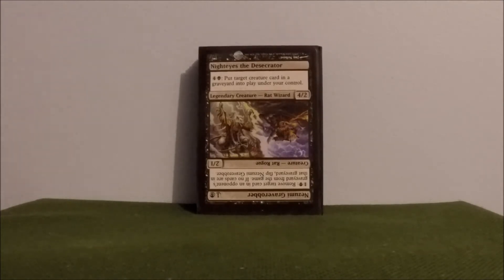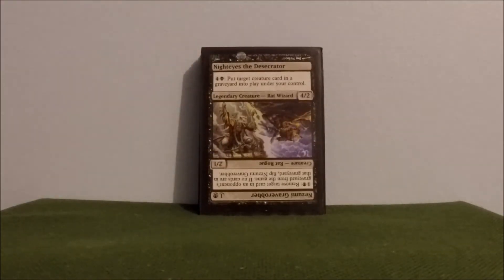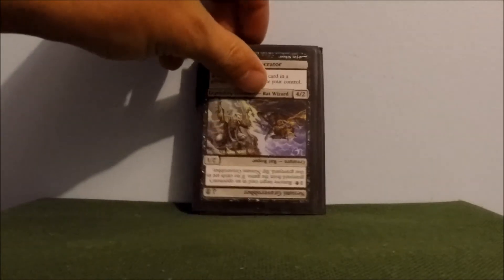Moving into creatures. Nezumi Graverobber — pay two, removing target card in an opponent's graveyard from the game. If no cards are in the graveyard, you get to flip him. He turns into Nighteyes the Desecrator — pay five, putting target creature card in a graveyard into play under your control. Super awesome card, because you don't have to tap — you just keep paying five. If you have a way to generate additional mana, you can get multiple creatures, multiple ETB effects, and just basically go crazy with this guy and whoever he brings in.